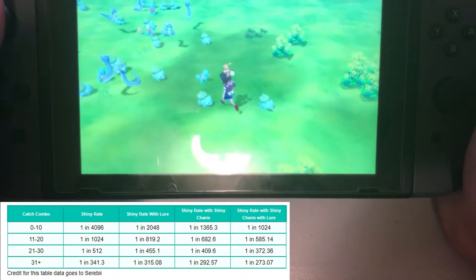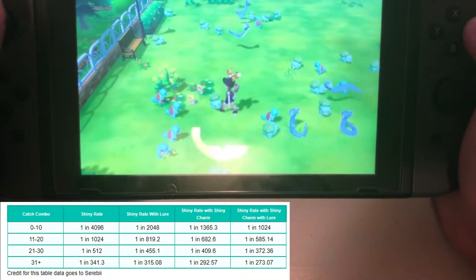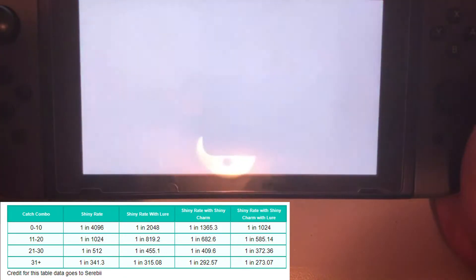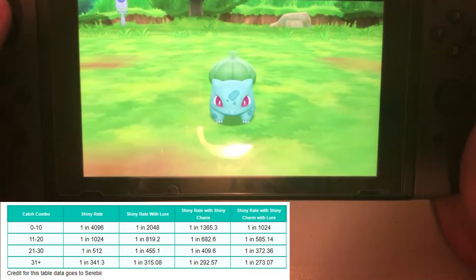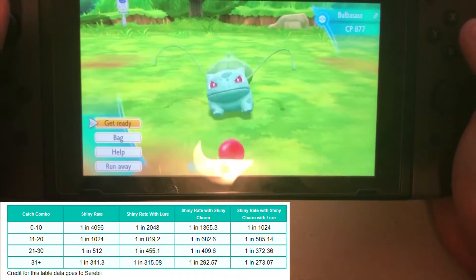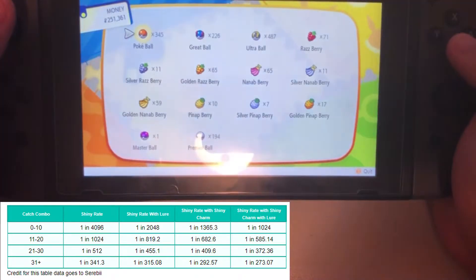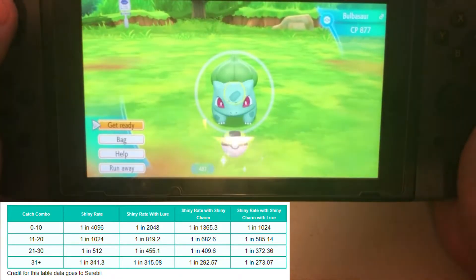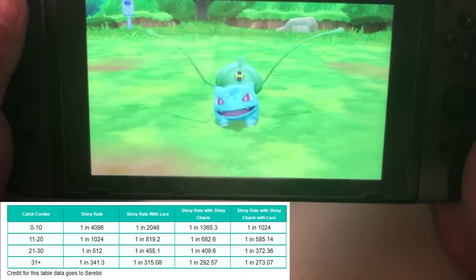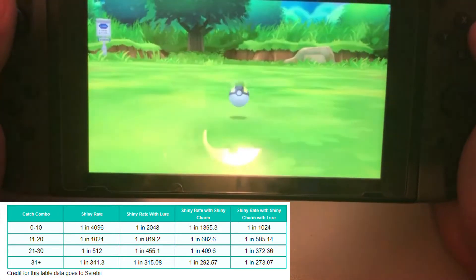Here are all my Pokemon from Pokemon GO. I can just start catching them here in the GO Park — it's that easy. Start the combo here, and then when you go out into the actual game world to catch them in the wild, they'll be there consistently. Just build it up to 11 here, then go out and continue it in the wild.